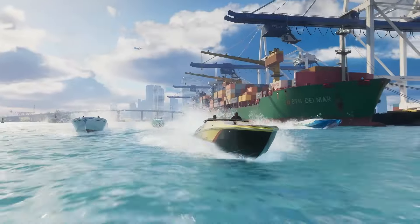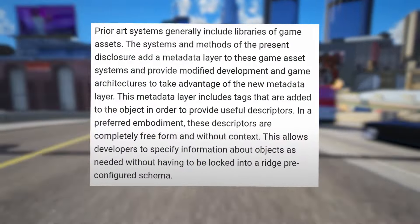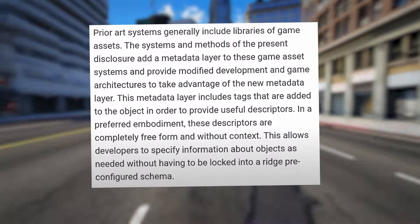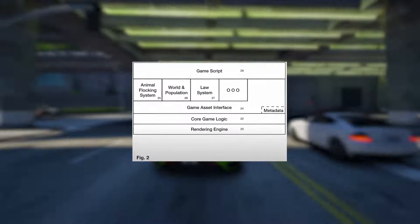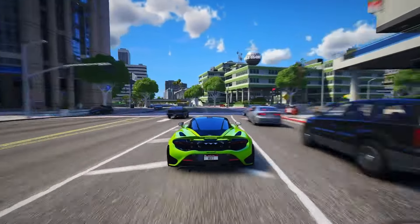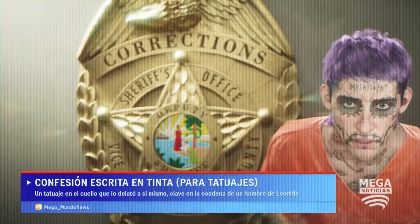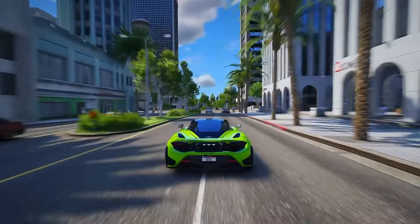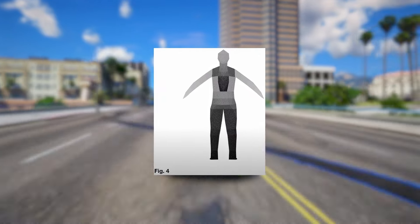This metadata layer includes tags that are added to the object in order to provide useful descriptors. In a preferred embodiment, these descriptors are completely freeform and without context, allowing developers to specify information about objects as needed without having to be locked into a rigid pre-configured schema. Rockstar's new system introduces an additional metadata layer and utilizes tags for enhanced functionality. Characters and virtual beings within the game world will be assigned tags like skinny, chubby, average, attractive, ugly, young, old, and so on. This tagging system won't just apply to the 3D models or textures alone, but to the entire object package. Essentially, every aspect of a particular character will be tagged.